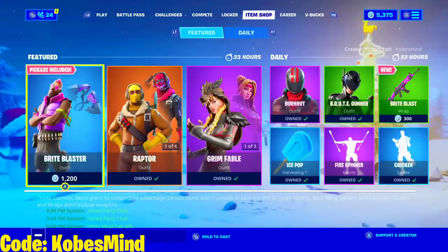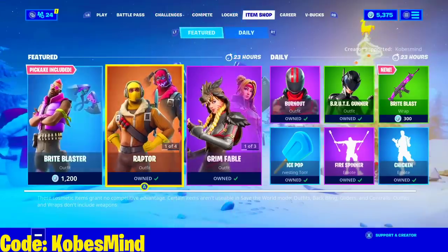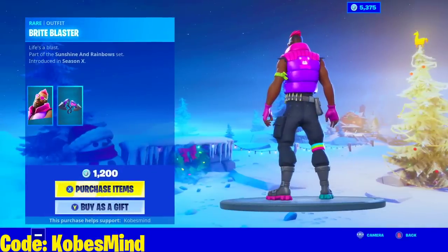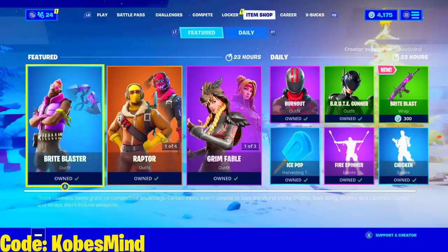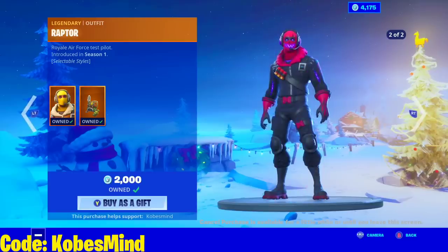Let's see what we get in today's shop. We have the Bright Blaster here. Epic Games does not fix this — I don't know why I can't scroll over, but let's purchase this. I can't scroll over to the back bling for some reason. My stuff is glitched. I don't know what's wrong.